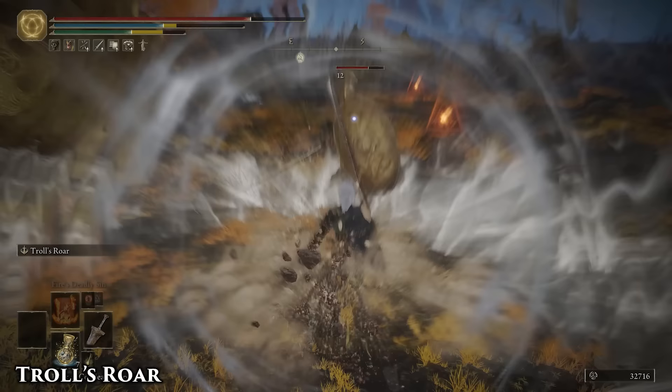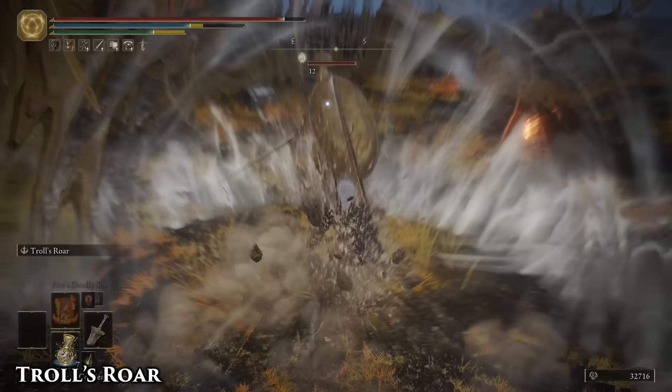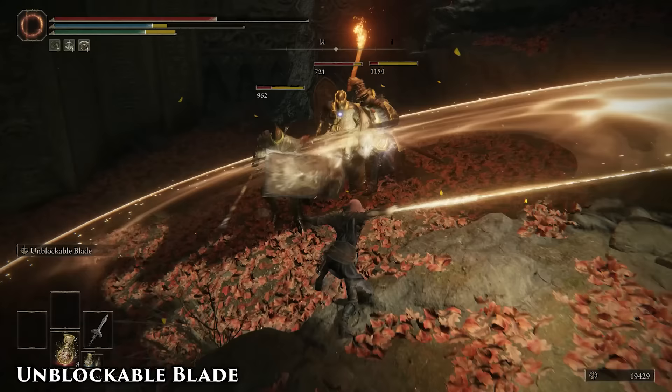Troll's Roar scales with strength. It's good for knocking people on their ass and setting them up for a strong attack, but it's even better for baiting out a knight that's being overly defensive. The initial roar will likely prompt a counterattack, and with good damage reduction items, you can just poise right through their little toothpick sword and paddle the shit out of them.